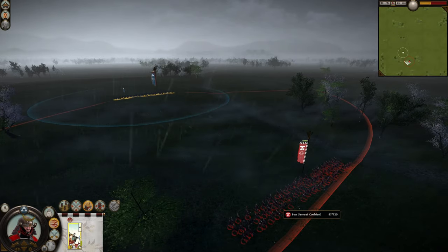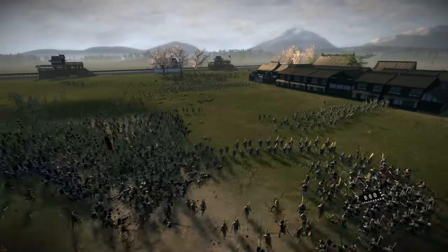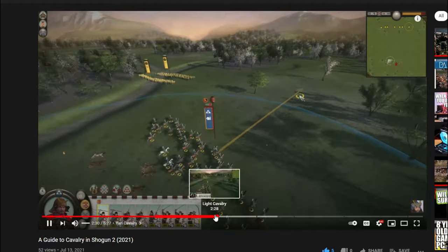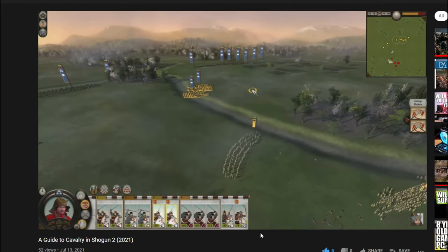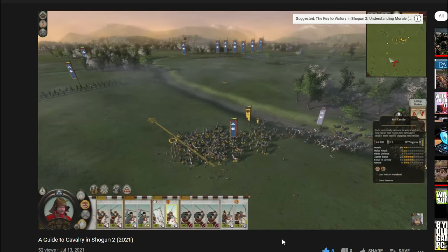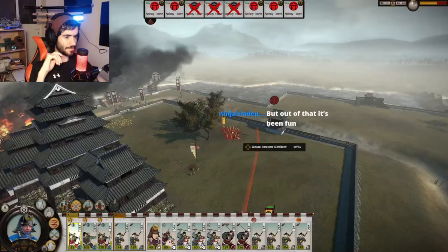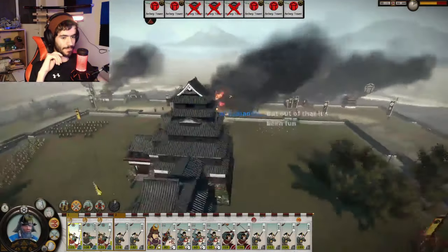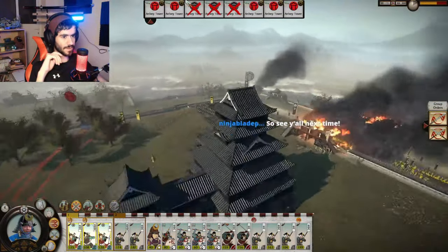You're left with two options generally: completely ignore bows and bum rush the AI under withering archer fire, or kite the enemy archers away from the rest of the army one by one so they can be focused on by your bows. The first option means taking heavy losses and possibly losing the battle. The second is about as mentally stimulating as my college education.